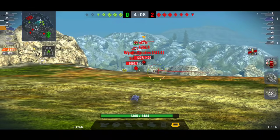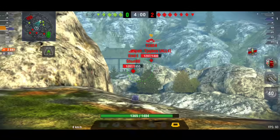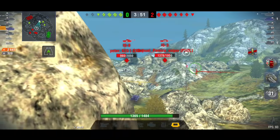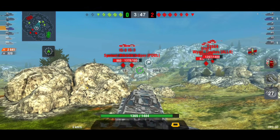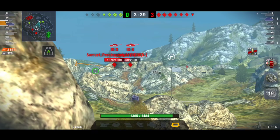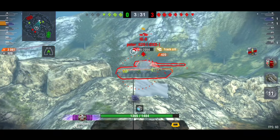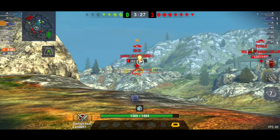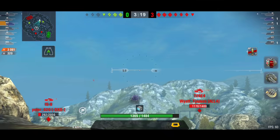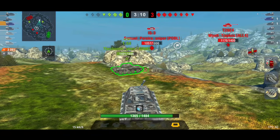The Jagdtiger 8.8 has really good DPM - it's only a 5.9 second reload with the higher alpha 10.5cm gun. You can still run it with the 8.8cm gun, which does less damage and has a roughly 3 to 3.5 second reload, but it's just not as fun. For me, the 10.5cm gun is the way to go. This was actually my first ever purchase in the game, but I sold it not long after. If you have it collecting dust in your garage, I'd definitely recommend playing it now because it is a changed tank - very, very strong.